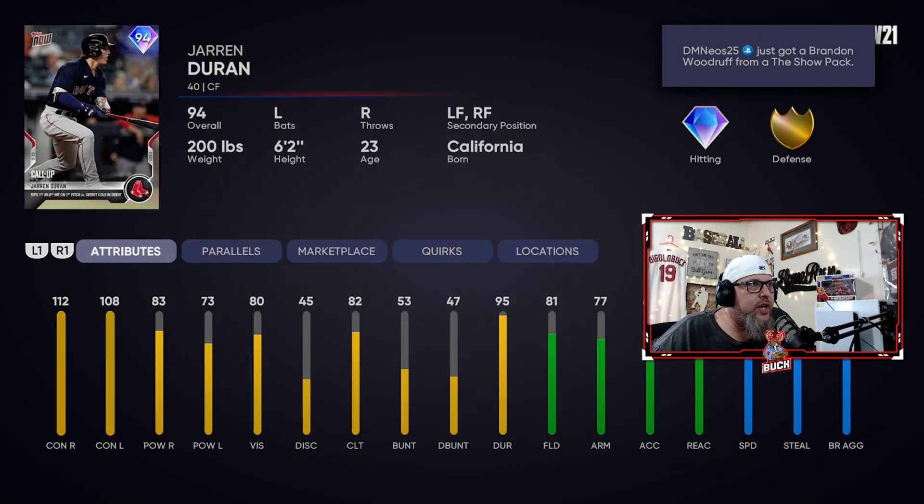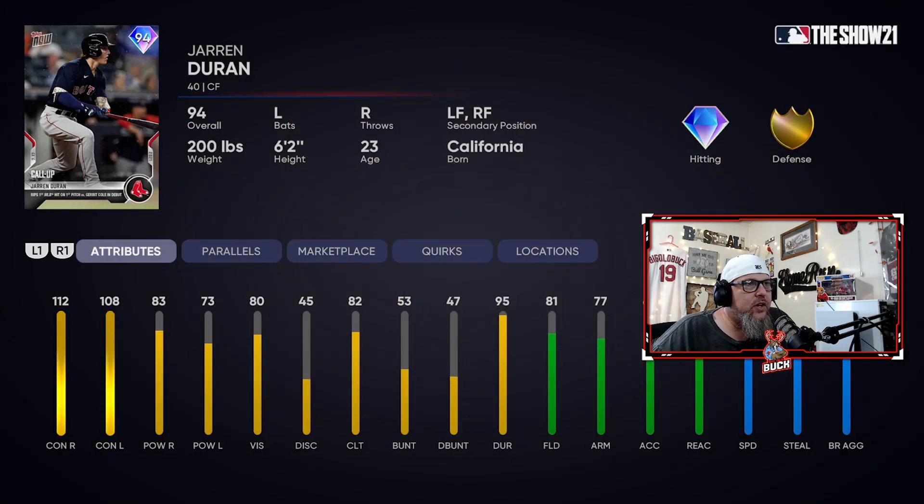Then you got Jarren Duran. He just got called up for the Red Sox. This is a pretty good hitting card with gold defense, but it's another outfielder, another center fielder. But if you're all-time Red Sox, it's got good contact, good vision, and decent power. So if you're a Red Sox fan making an all-time team, it's not a bad card.